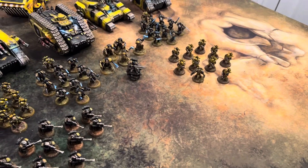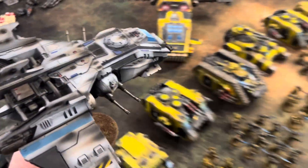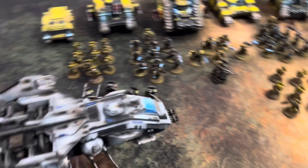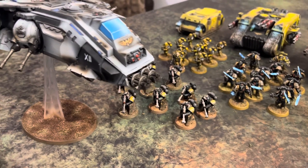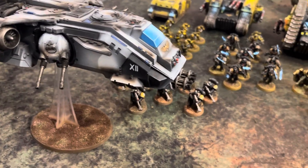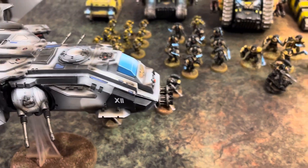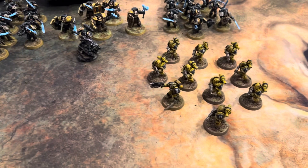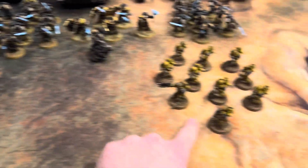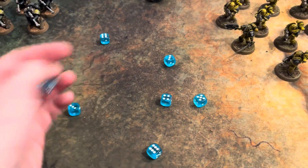To set up the example: this happens all the time to my World Eaters Fire Raptor. It's got the Avenger Bolt Cannon on the front — twin-linked, 7 shots — and it has Strafing Run 1, so it gets plus 1 ballistic skill against ground targets. Let's say it's shooting at this tactical squad, hitting on 2s because of Strafing Run, and it's twin-linked, so they all hit.